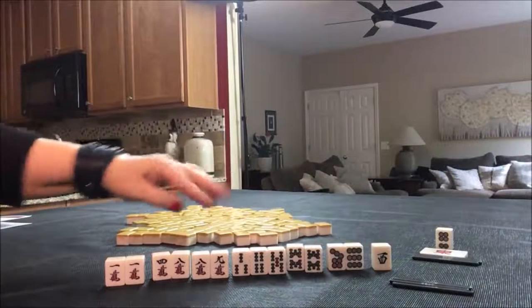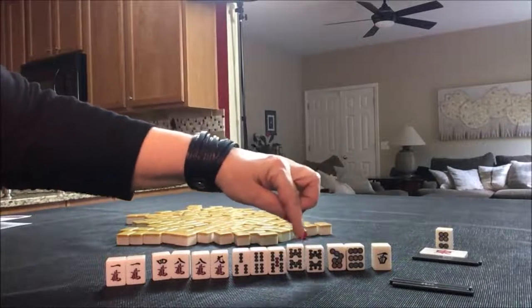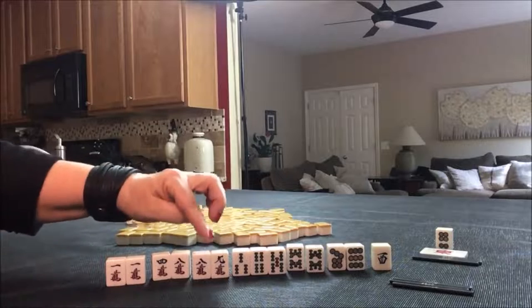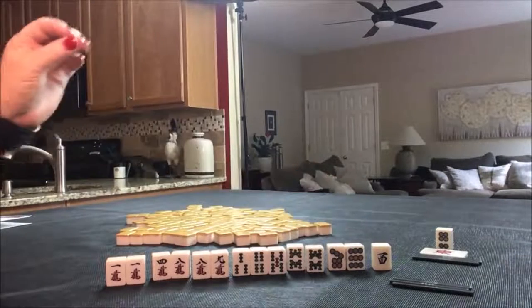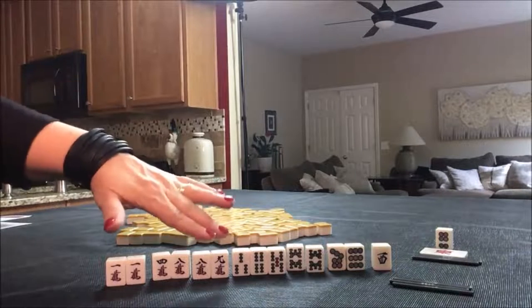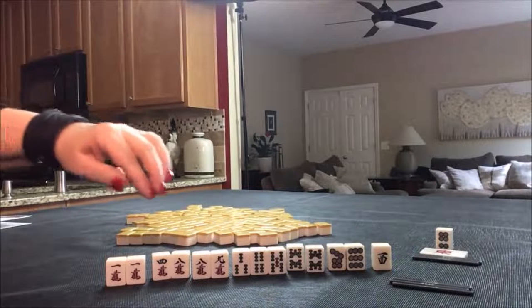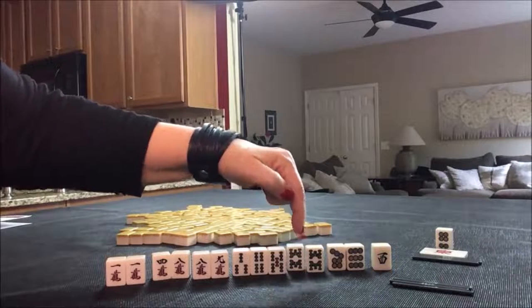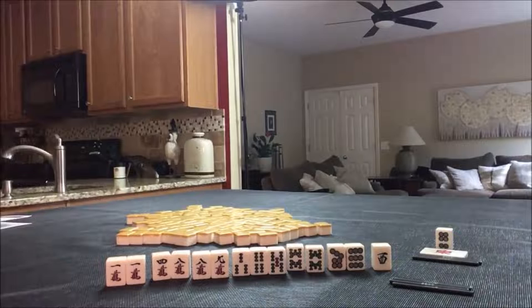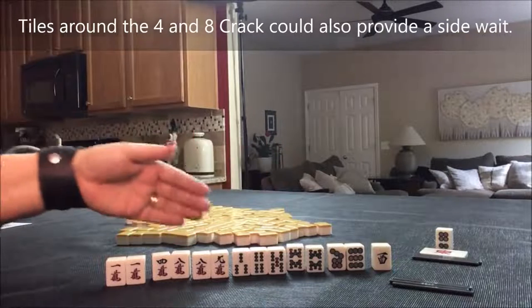I think I would try to draw into a chi here, discard the west. These are isolated — potential chi, chi potential, chi. We need help here. One, two, three, four, five blocks — so this would be the weakness at the moment. But if we could get a seven bam or a nine bam, we would have the potential for a mixed triple chi again — san shoku: seven-eight-nine, seven-eight-nine, seven-eight-nine — leveraging Dora as well. So I think I would try to play this out for pinfu, potential mixed triple chi, and riichi.